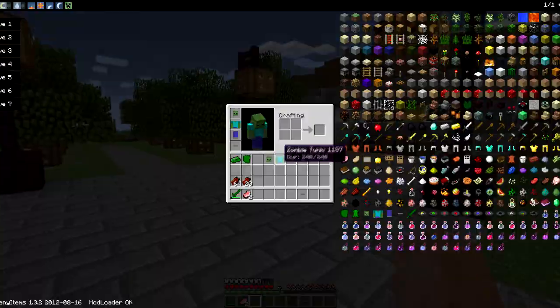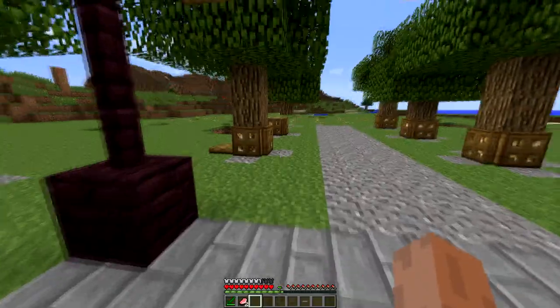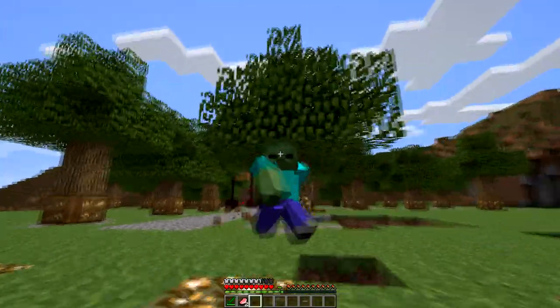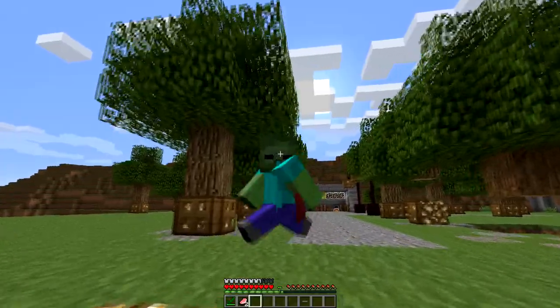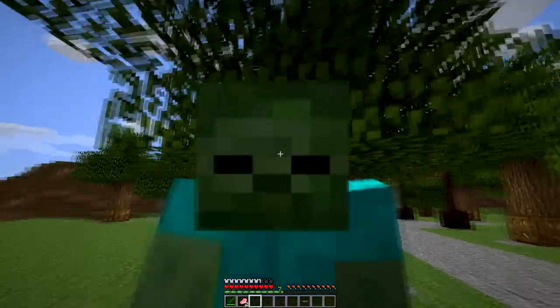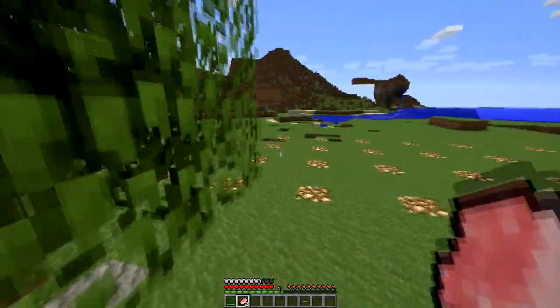What I think would be cool is our punching hand — instead of it looking like the Steve hand, we could have it look like the zombie hand. Because with the armor we have on, it has the armor all the way down to our hands and covering them, unlike normal armor. So let's head back.